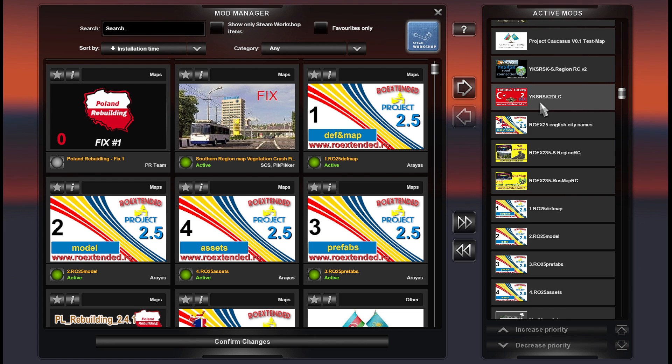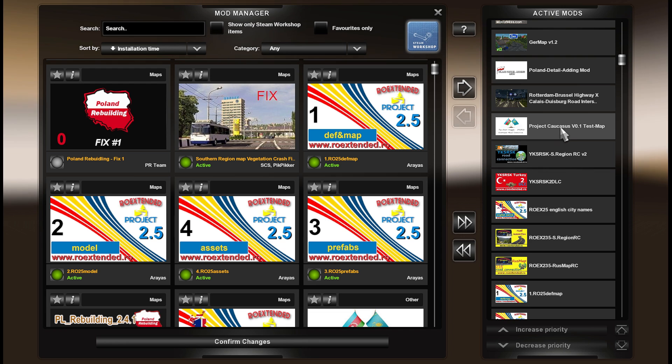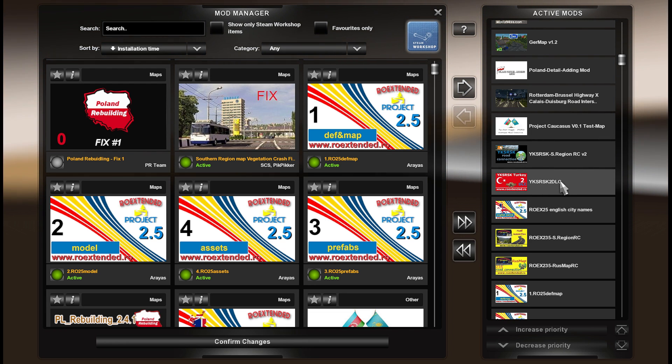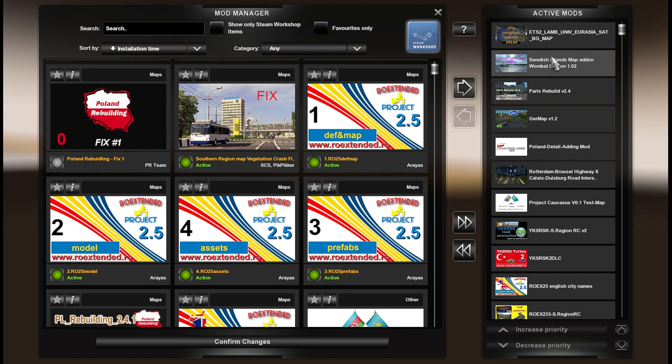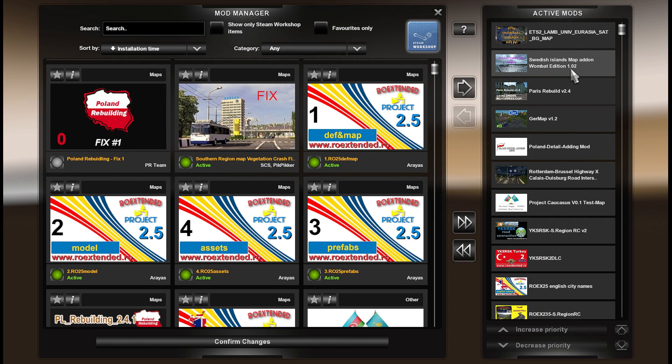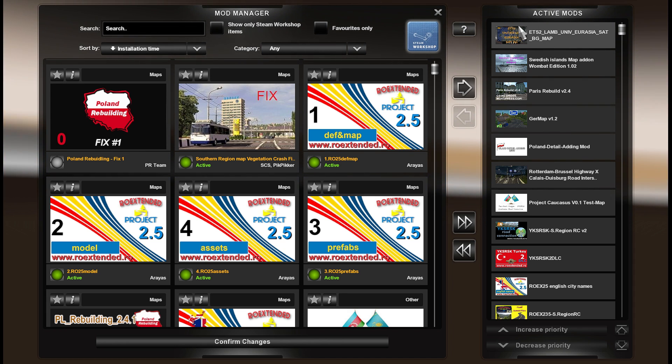In my global version of the RTTBS DLC map combo we used the updated version of YKS-RSK, which moved some of the most eastern cities further north. This is the original one, so make sure you are using the original one. If you don't, you won't be able to use the YKS-RSK to Southern Region Road Connection and you won't be able to use Project Caucasus either. We have the Rotterdam-Brussels Road Intersection, Poland Detail Adding Mod, Jermap Paris Rebuilt, and Swedish Islands version 1.02 - do not use the ProMods version which is 1.10, we don't have ProMods here. And to top it off we have the background map by Ben & Jay.